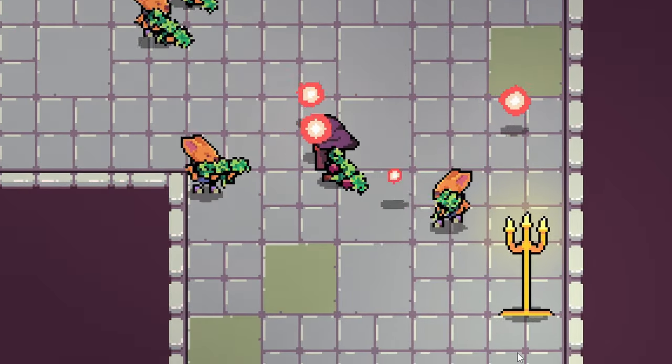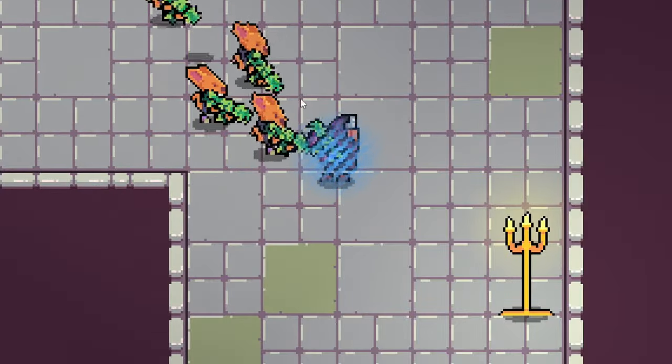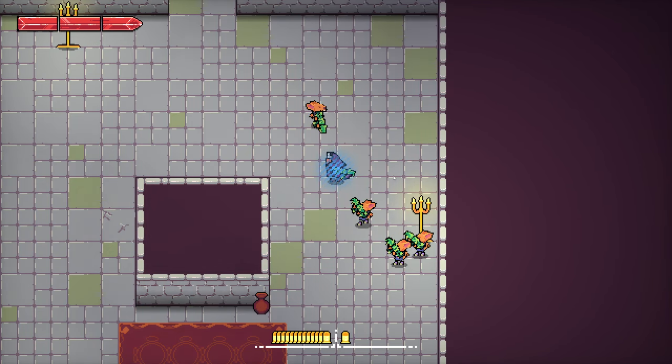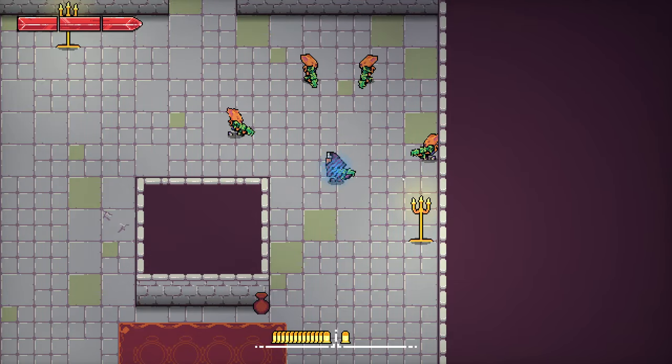When the player gets hit, there's a little force field that shows up indicating you are invulnerable for that period of time. In the top left I've got a health bar now — I'm in god mode at the moment so it's not depleting, but it's just a basic crystal that I think looks pretty neat.